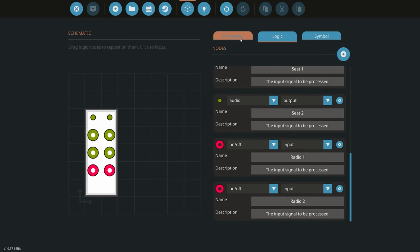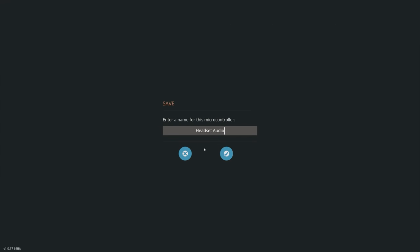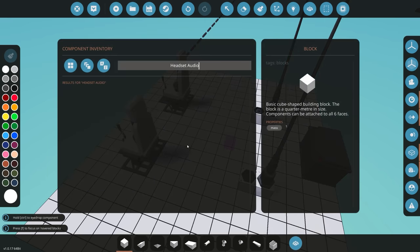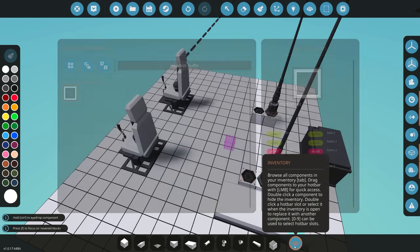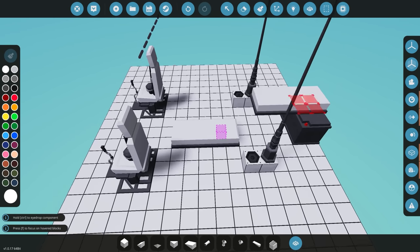We're going to save this — copy and save it into our inventory as 'Headset Audio.' Exit out, grab it, and once we've got it placed down somewhere in our creation we can start getting everything connected.